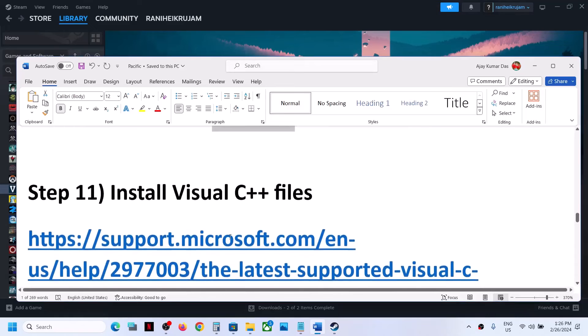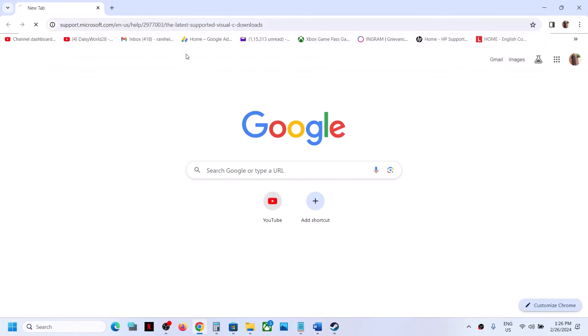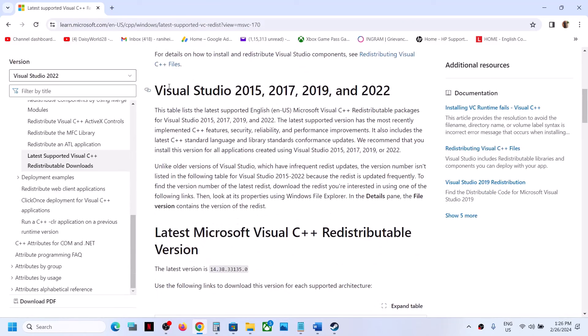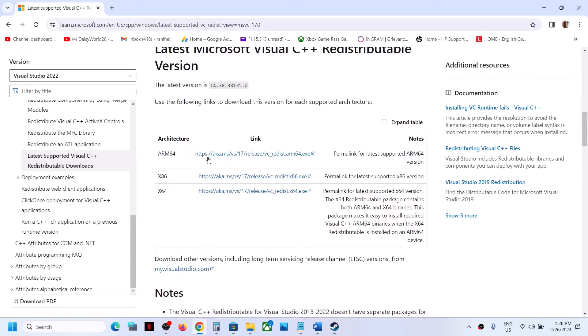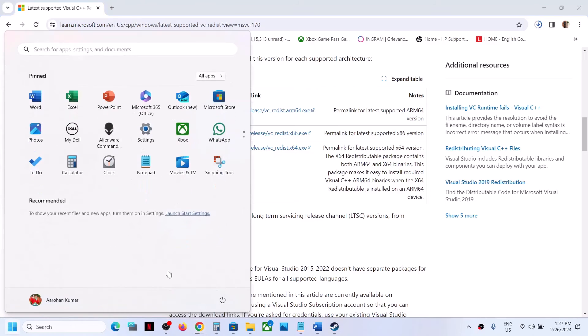The next step is to install the Visual C++ files. Copy the link provided in the video description and open it in a browser — it will take you to the Microsoft website. Scroll down and you will see Visual Studio 2015, 17, 19, and 22. Download the C++ file — you need to download both x86 and x64 versions and install both. Once both files are installed, restart your computer, and after the system restart launch the game and check.